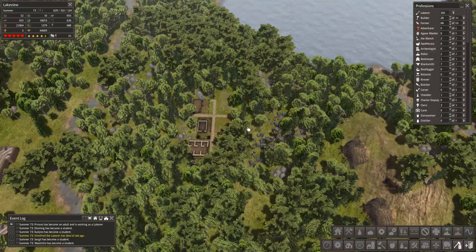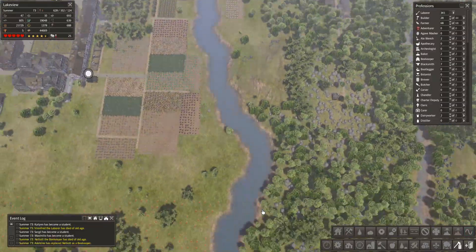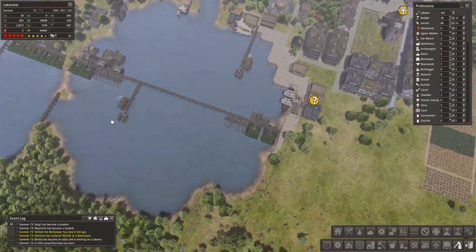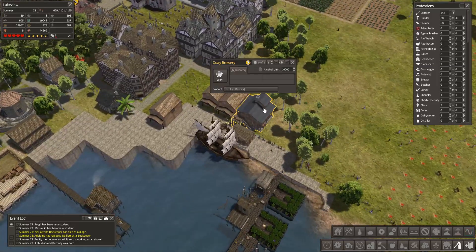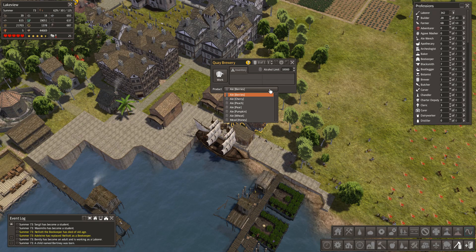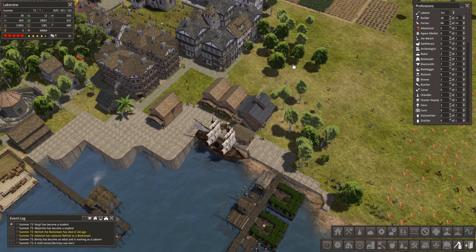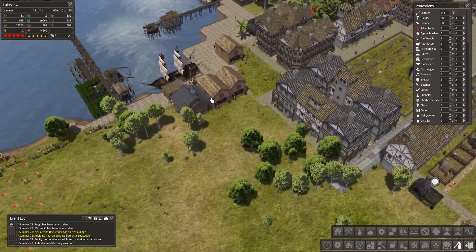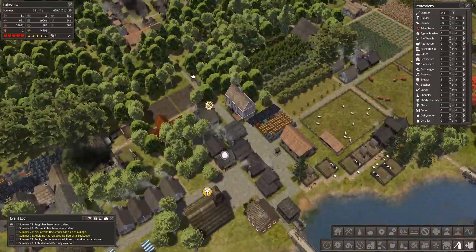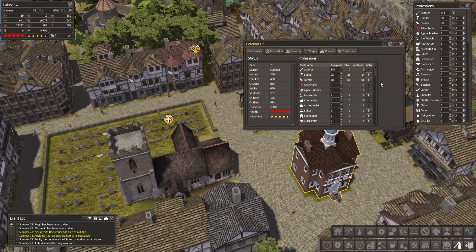Let's get these forestry areas up and running. I think this is where I leave it. I've gone over time - hope you enjoyed the episode, sorry it was just all about food. This guy's got a question mark on the brewery - let's see what he can make. Ale from honey, mead - let's put him in there, he can brew up some booze just for the fun of it.